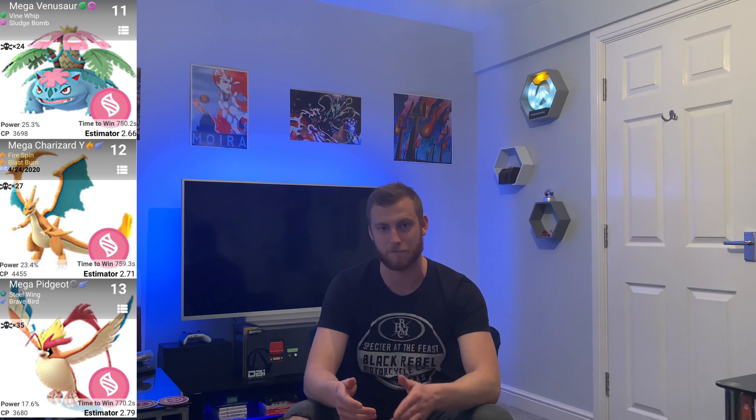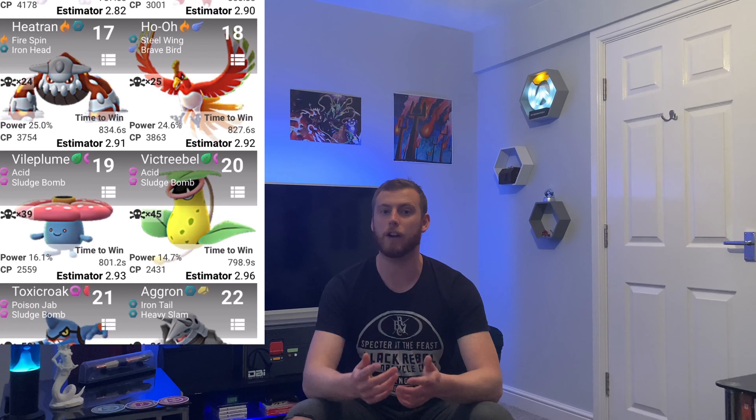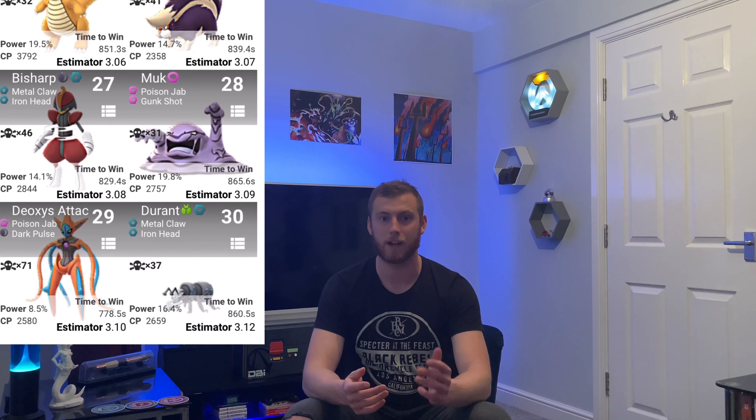In spots 11, 12 and 13 we've got three megas in a row: Mega Venusaur with Vine Whip and Sludge Bomb, Mega Charizard Y with Fire Spin and Blast Burn, and Mega Pidgeot with Steel Wing and Brave Bird. Mega Venusaur will boost all your poison types but if you can, I'd still stick with Mega Gengar or at least Mega Beedrill over any of these three. Finally on this list we've got Regigigas in 14th with the Steel variant of Hidden Power and Giga Impact, and Mewtwo in 15th with Confusion and Psystrike. The full counter list will be on screen or linked in the description - massive thanks to PokeAttacker for calculating and producing these counter stats.